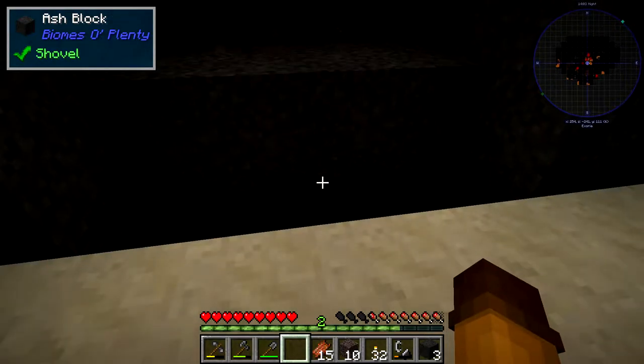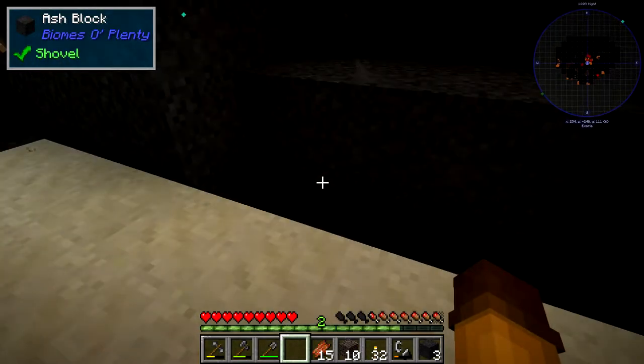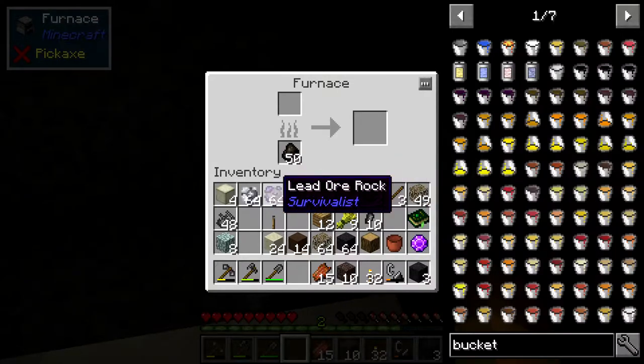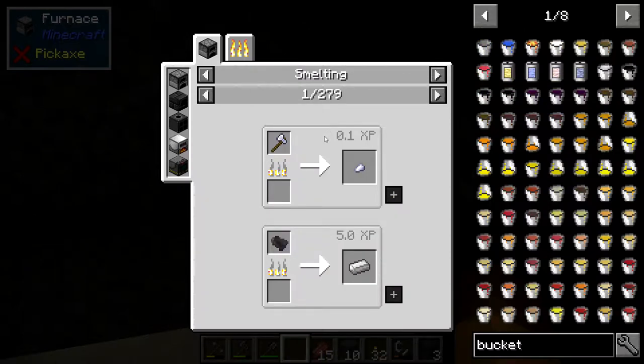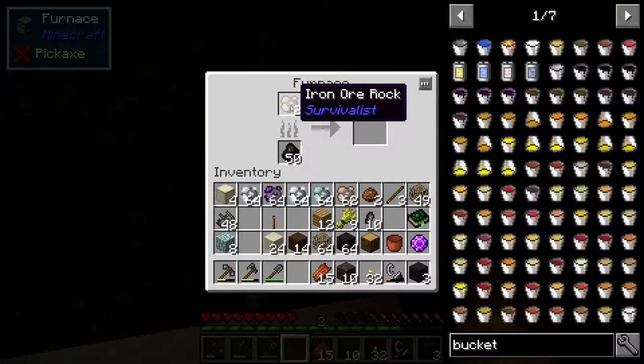I can always fill this up and make a wall there - it's just because I thought it was handy to have access to the lava. We can always try and do something different with it because there are some pipes in this mod so we might be able to pipe it around at some point. But at least now we have this - for now we're just going to use some charcoal. Put the charcoal in there. Why are you not burning?